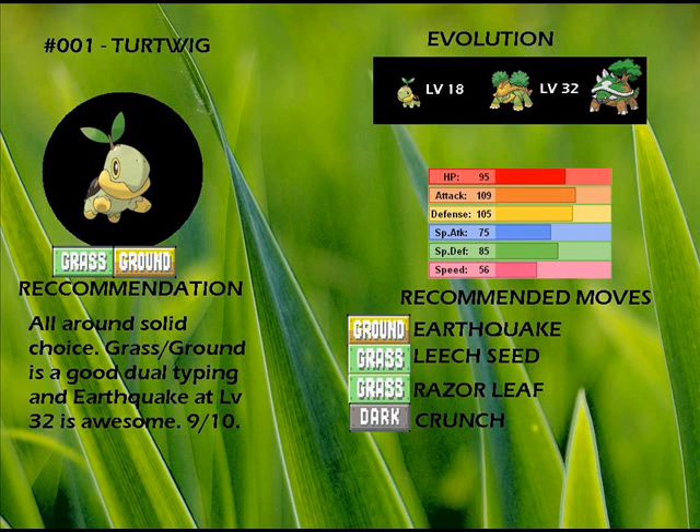Turtwig is your first-hour grass type. It gets a ground type when fully evolved and learns Earthquake at level 32. Grass/Ground is a good dual typing for same-type attack bonus, and getting Earthquake that early is pretty boss. I'll give it a 9 out of 10. It specializes in Attack and Defense.